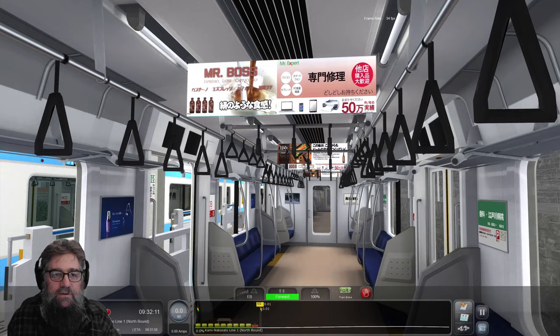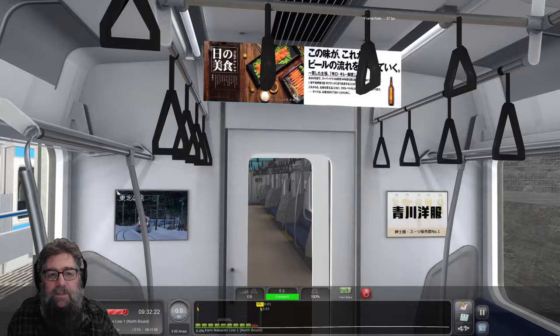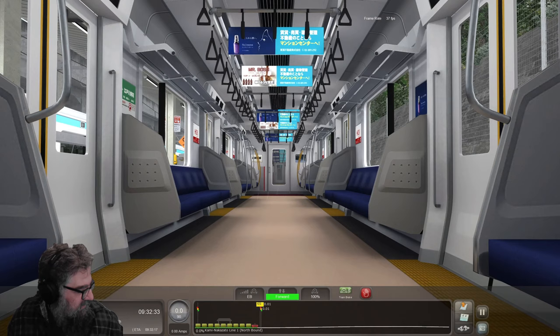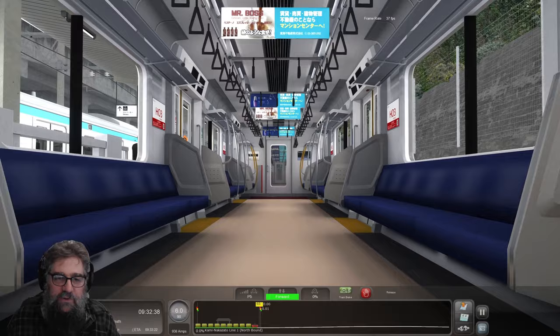What have we got inside? We've got ads. Mr. Boss and some sushi. Espresso, latte, cappuccino. And printers, laptops and things. Mr. Expert. More sushi. Hey, it's raining inside! Well, they did say it was a typhoon. We should get out of here. Did I go with the train? It's probably a good idea.